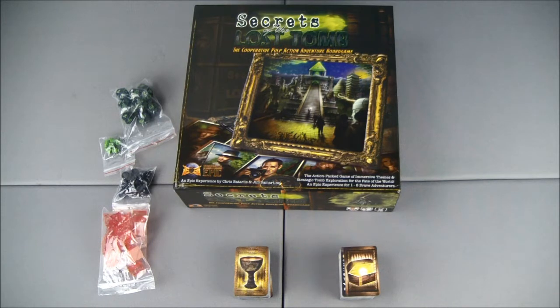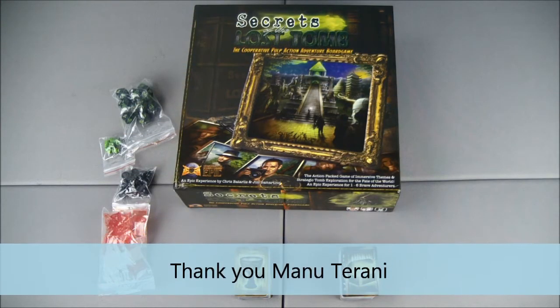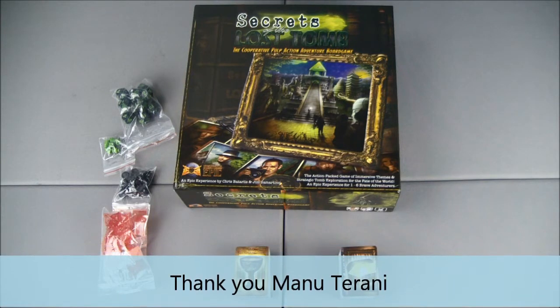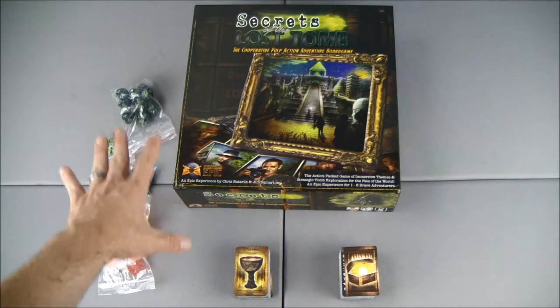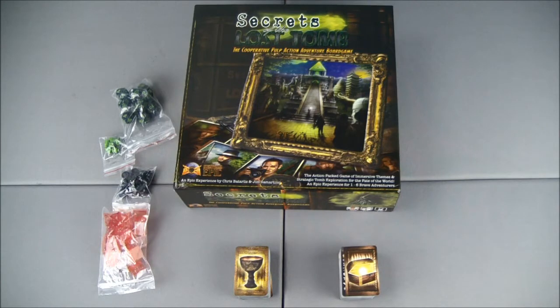This one picks up right where our original unboxing left off because one of my YouTube viewers pointed out to me: hey, you're missing some cards and some other dice and bits. They may be hidden underneath the box insert. They were hidden underneath the box insert.